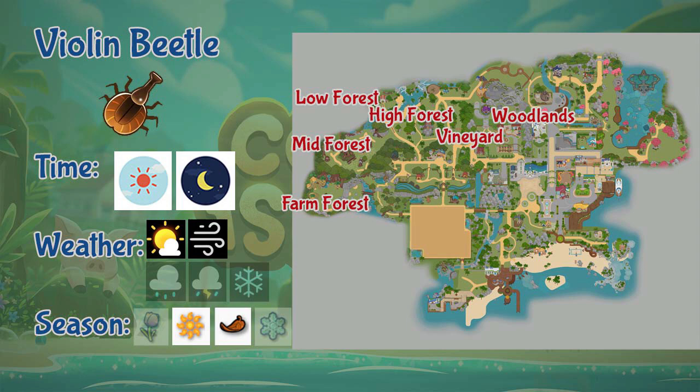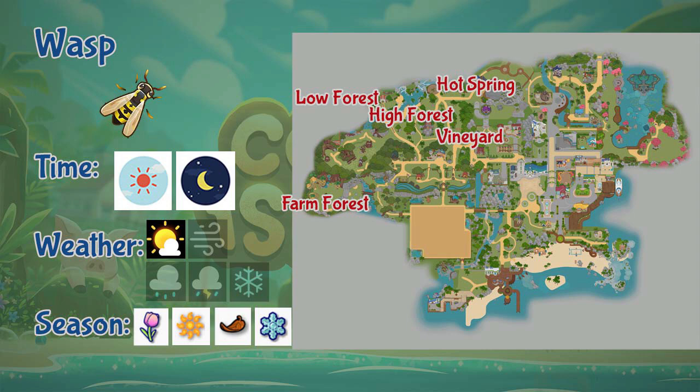Next we have the Wasp. The wasp can be found in the vineyard, hot springs, and the far, lower, and higher sections of the forest. Wasps appear the whole day and only in sunny weather, but you can find them throughout the whole year.